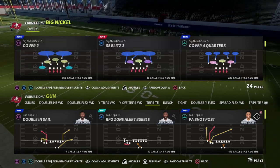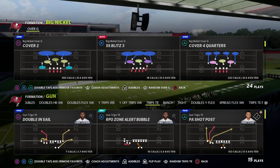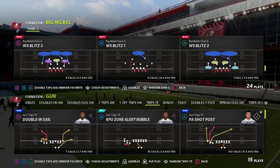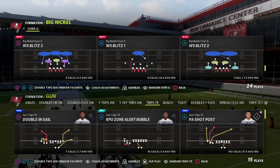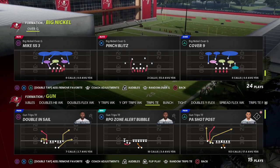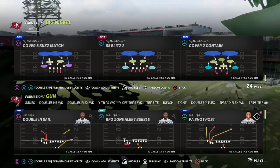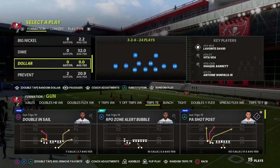In Madden 23 they actually removed a lot of match coverages. A lot of the good nickel sets such as Nickel 335 Will, Nickel 335 Sam, and Nickel Normal have lost a lot of their matching principles. No longer do you find Cover Four Palms, Cover Six, Cover Nine, and Cover Four Quarters in the same formation outside of Big Nickel Over G. So if you really want to win with match coverage, you're going to need to be in Big Nickel Over G. Big Nickel Over G actually has the best blitzes in the Madden 23 beta. From a four-down line, Dollar 326 in my opinion is the best pressure from a three-down line.